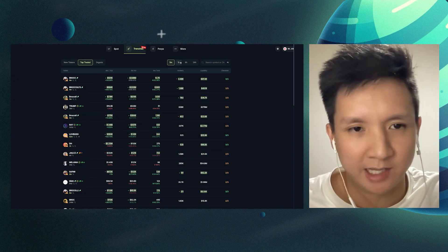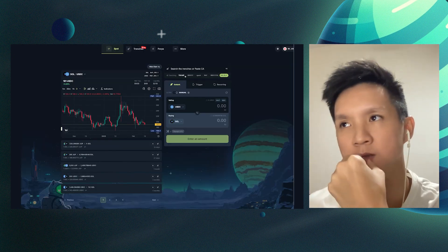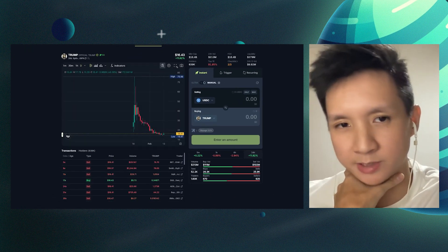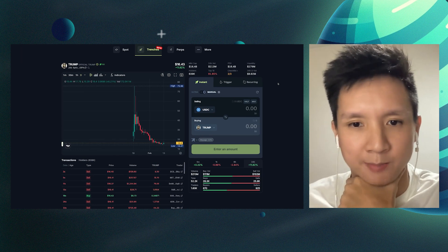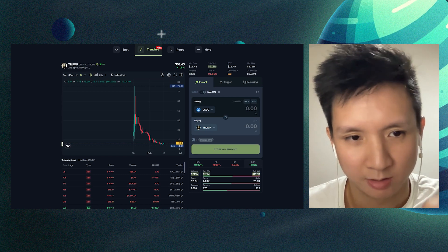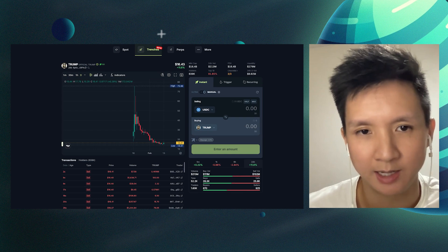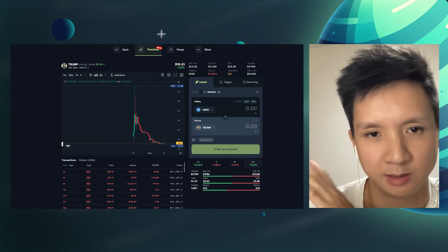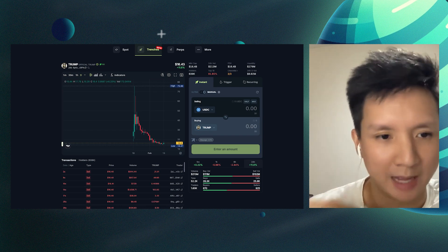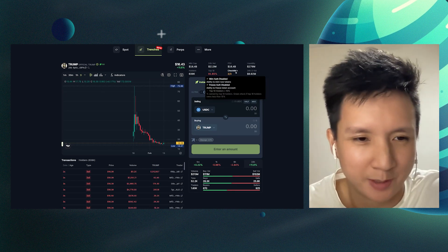Everything is updating in real time, just streaming in. If a token tanks and the market cap divides by half, you'll see it right here. We also have the new Trenches search — you can paste a contract address or search by symbol. Once you click into it, you enter the token page, where we've augmented a bunch of data and features. There's a real-time chart, a transaction table, swaps streaming in, and the price updating live. In the top right you'll see token information: market cap, liquidity, volume, and more.